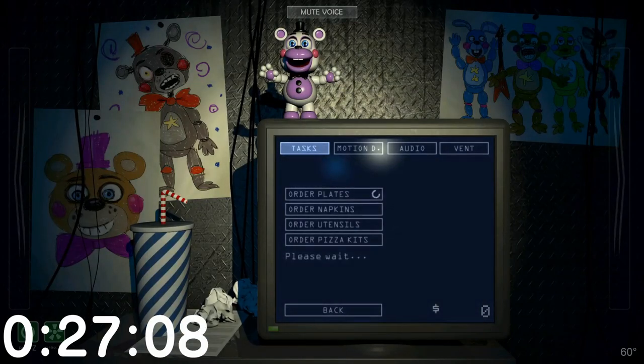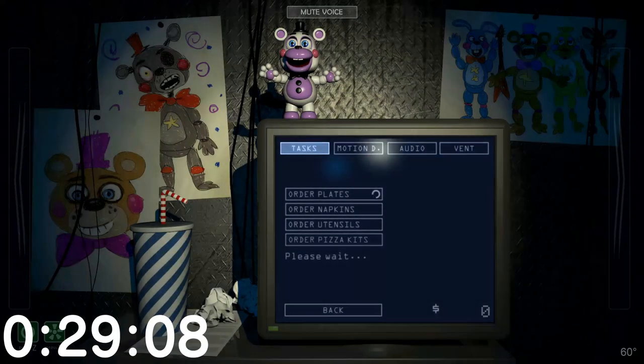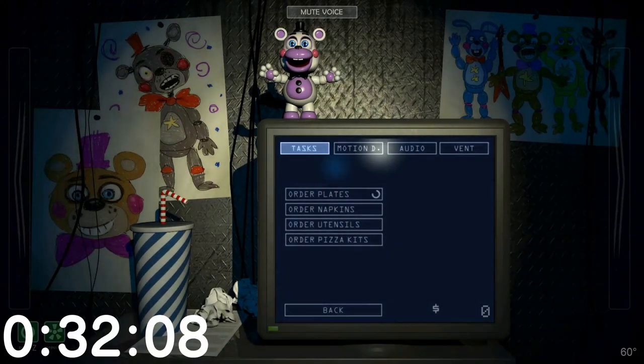From your terminal you have supplies to buy, papers to print, and repairs to make. Once you've taken care of all the items on your to-do list, you can log off for the day and get out of there.